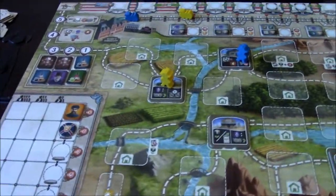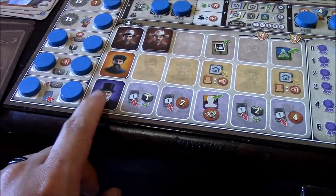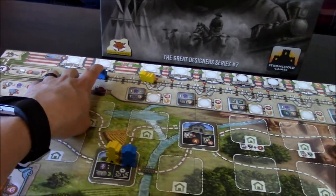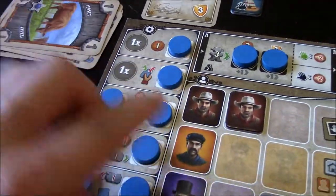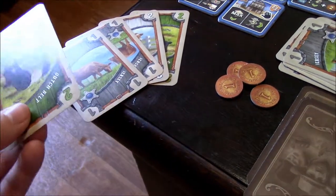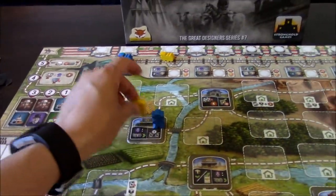My turn now - I do the same action but only have one engineer, so I move my train just one space. I get a double auxiliary action but it's still just single for now. I draw one card hoping for no multiple - I get one. I have to discard a jersey cow.